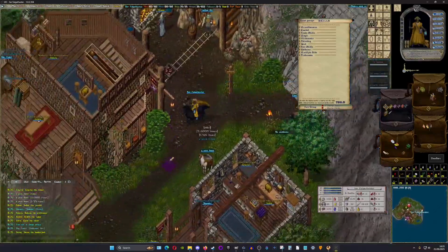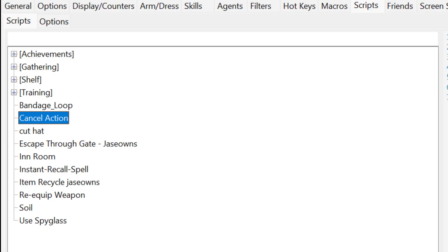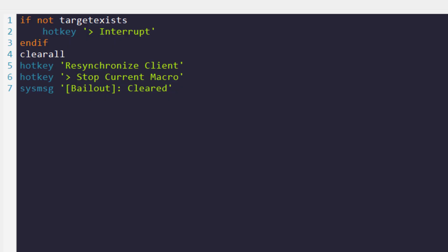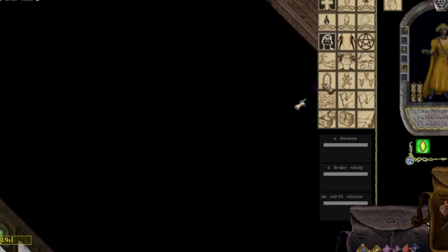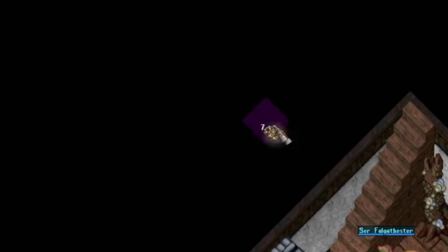Script number five: Cancel action. This script will automatically cancel any action that you have activated, such as casting a spell or using forensic evaluation, etc. Basically, when your mouse gets stuck like this, you use this script to stop the ability. It's incredibly useful.